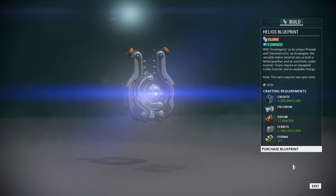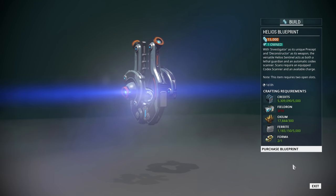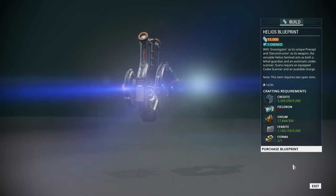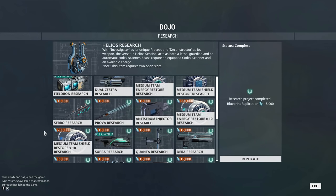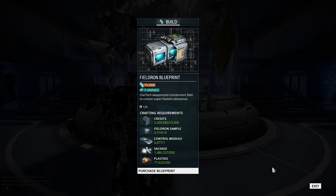It takes 24 hours to build Helios. However, if you don't have any fieldron this will take much longer because 1 fieldron takes 12 hours to build. So even if you don't want to get Helios right now but maybe want him in the future, I would start building fieldron right away so you don't have to wait 5 days just to build the fieldron.